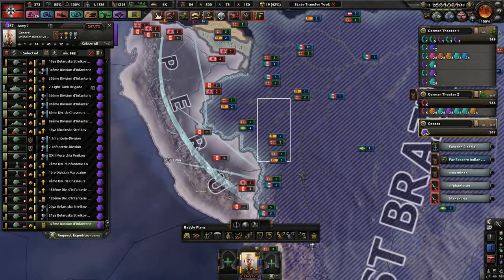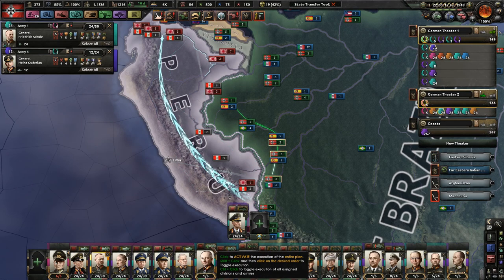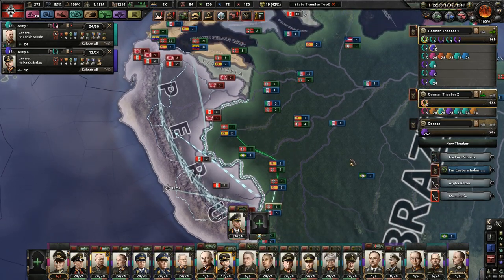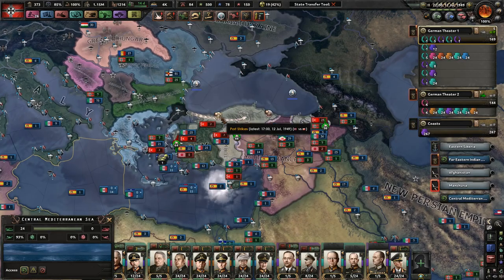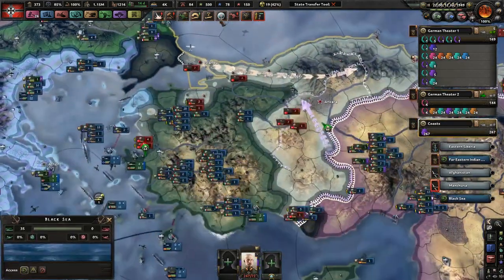We can't go to war with the Peruvians yet, but something tells me they're probably not going to do very well when we do. Turkey is dying very quickly — the attrition here is not very good. They took back Istanbul, but that's okay, we'll get it back eventually.